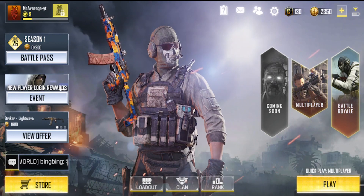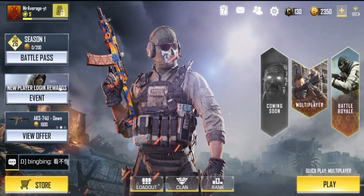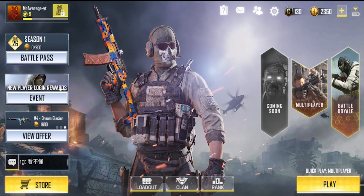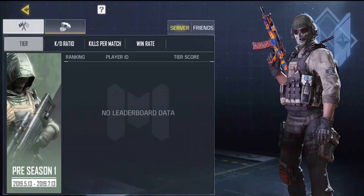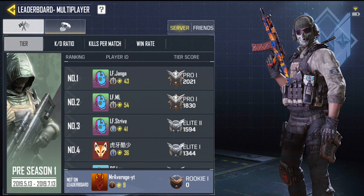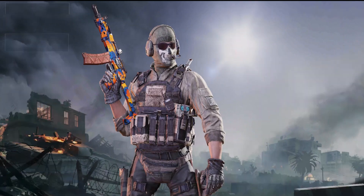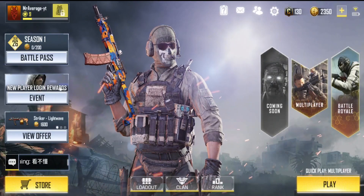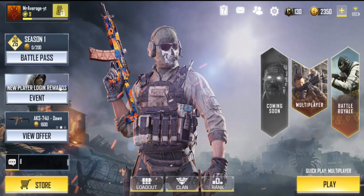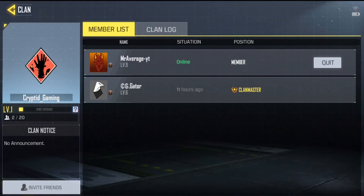Let's talk about the three tabs at the bottom: Rank, Clan, and Loadout. In the Rank tab it's basically a leaderboard for ranked games — there are some good players there. I'll try ranked later. For clans, you can have up to 20 members, invite friends, see who's joined, and create clans.